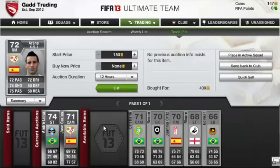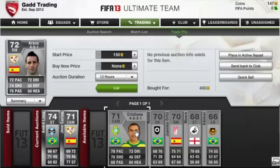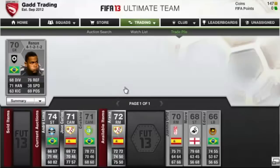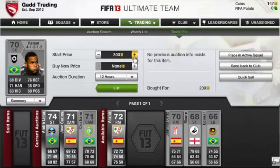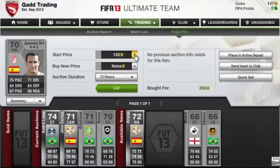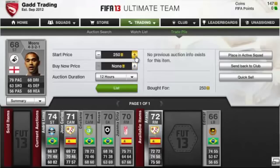And who have we got next? Oh, Cristiano. Got him for 250 coins, going to put him up for 600 — get a nice profit off of him. And then this goalkeeper, Renan, Brazilian goalkeeper, got him for 200, putting him up for 450, doubling the profit. And then this Spanish right mid, got him for 200, putting him up for 500 — another nice profit, doubling my money on him.